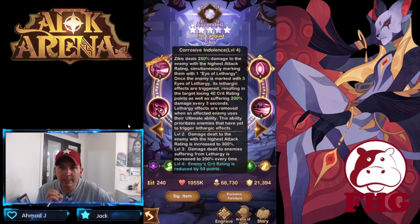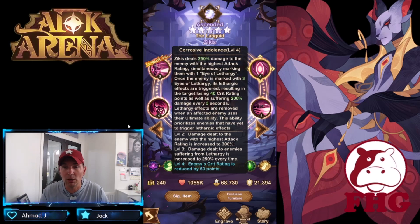Corrosive Indolescence deals 250 damage to the enemy with the highest attack rating, which is great because it targets one specific enemy, simultaneously marking them with one Eye of Lethargy. Once the enemy is marked with three eyes, Lethargy effects are triggered, causing the target to lose 40 critical rating points as well as suffering 300 damage every three seconds or 200 damage every three seconds. It's going to stack these marks. Lethargy effects are removed when an affected enemy uses their ultimate ability, and this ability prioritizes enemies that have yet to trigger the effect.